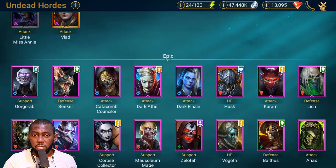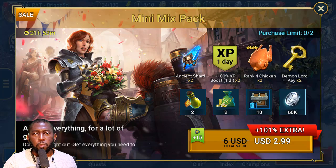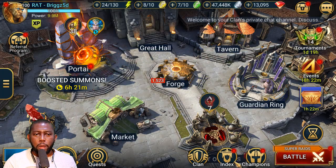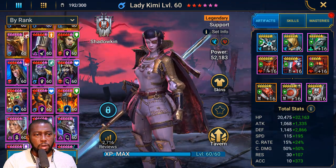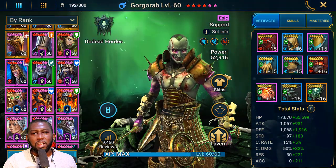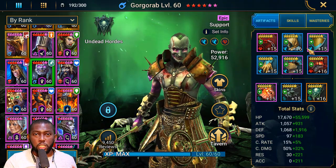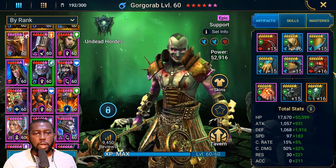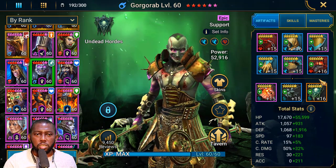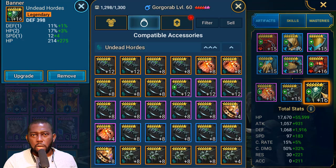I dusted him out of my vault and I'll show you where in the early game you might want to use him and why I no longer use him in the end game. If I head over to my champions and scroll over to Gorgorab — there he is. The artifacts I put on him are speed, speed, speed, speed. A speed set is what you need on this champion in the early game and even into the late game. You don't need an accuracy banner on him.